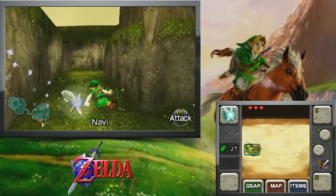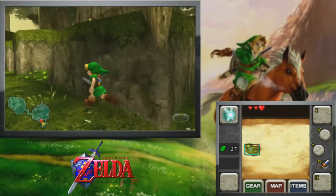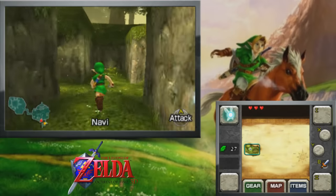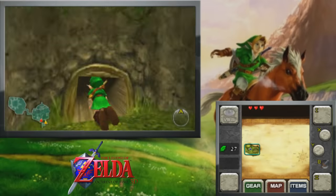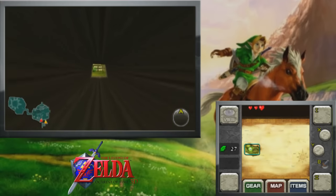Literally the only difference will be the dungeons — the dungeons have kind of new content. You'll find items in different places and stuff like that. Skulltulas are in different places as well. Also the biggest thing I haven't even mentioned yet: the map. The original Ocarina of Time map is actually mirrored, so what was on the left is now on the right.